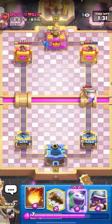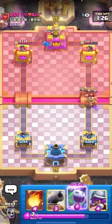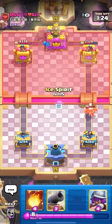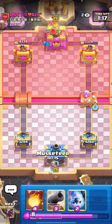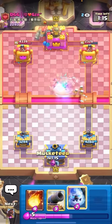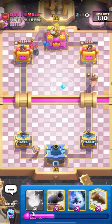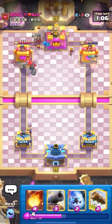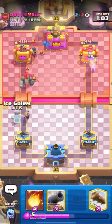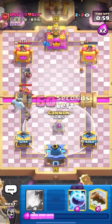I could counter that with probably a log - I don't really want to waste my evo ice spirit on it. I'd rather evo ice spirit the bridge and try to get some nice chip damage. Evo ice spirit after the buff is actually quite decent - not great, but decent. I'll just cycle the musketeer in the back and then go for the hog rider - I need to save my ice golem for the night witch. Ice spirit did get a pretty nice buff so it helps out a lot on defense and offense. The thing I like about it is that the ice spirit left alone does like 400-500 damage.